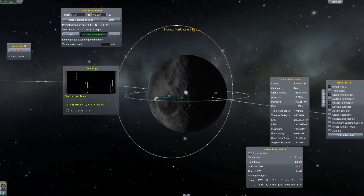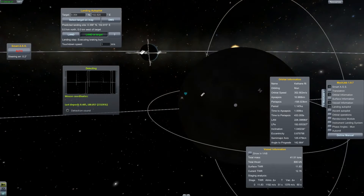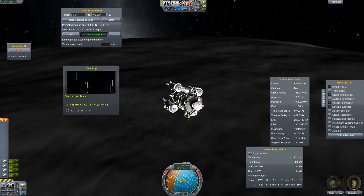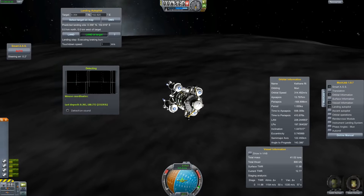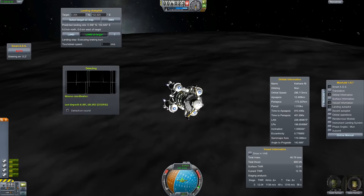There is one bad thing — we are almost on the night side. But it should not be a problem at all. We have enough power to run the lights during the night, but the drills won't be working at night.